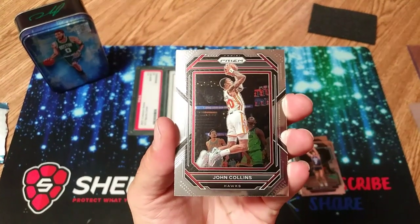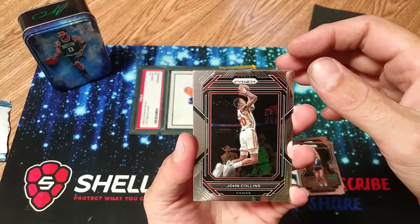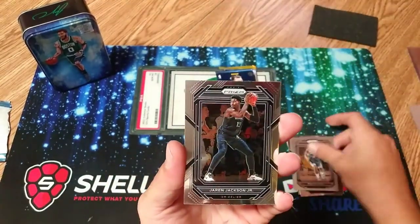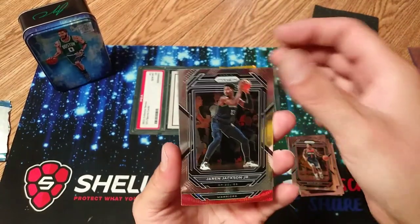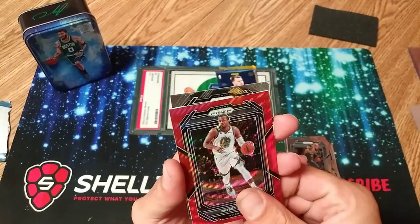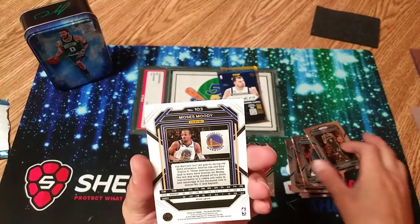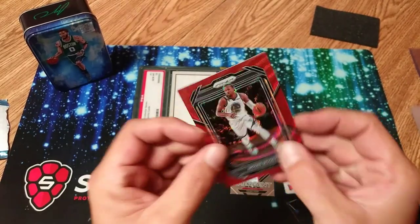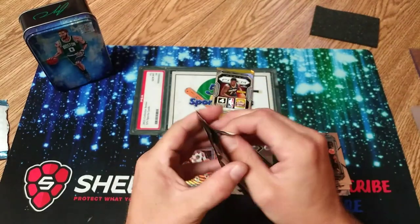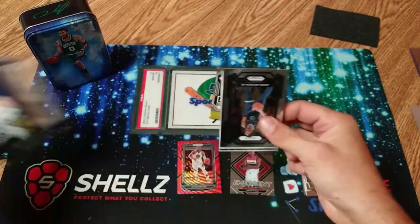It's gonna be a really quick rip but still get a video on here ripping these new products. John Collins, Bradley Beal, Jaren Jackson. There's gonna be a red — Moses Moody — looks like we got a Kyrie Irving and a Moses Moody red wave. Wemby hunting, we all know we're going Wemby hunting.